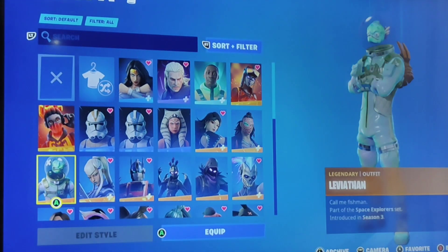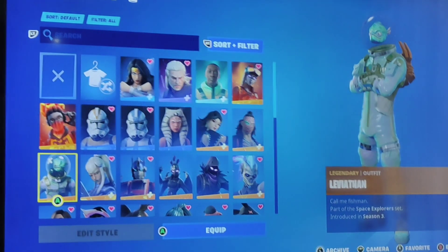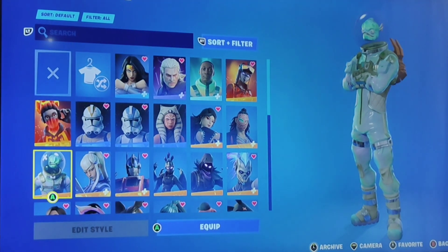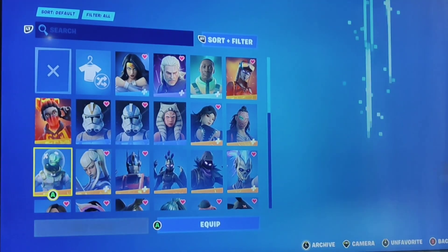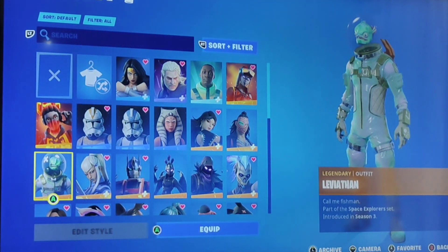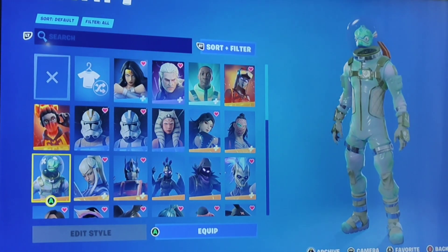And here is one of my OG skins. They were available in the item shop so I got them. Leviathan — I didn't really know how to pronounce it. It was released in Season 3.